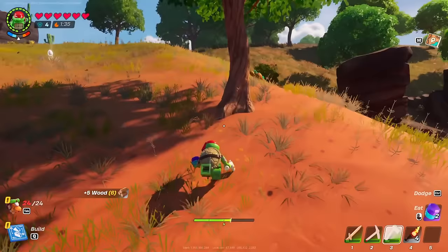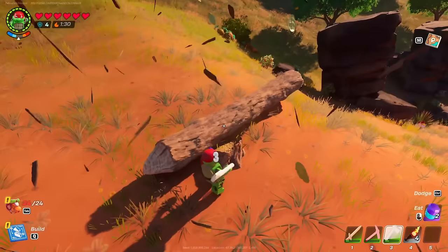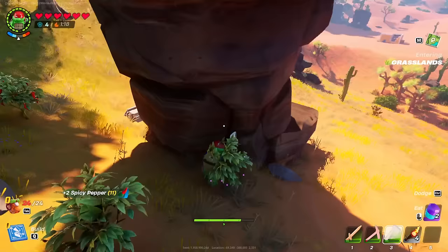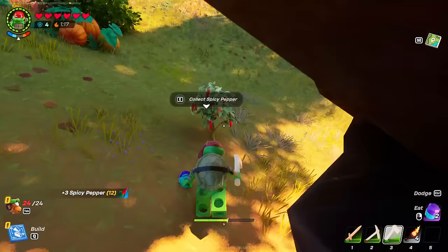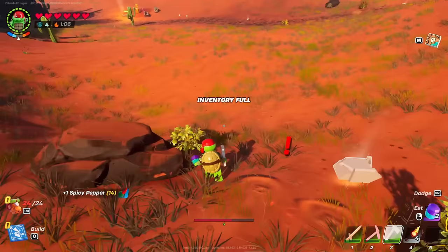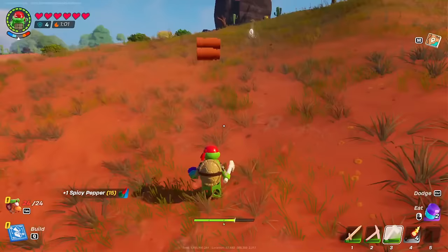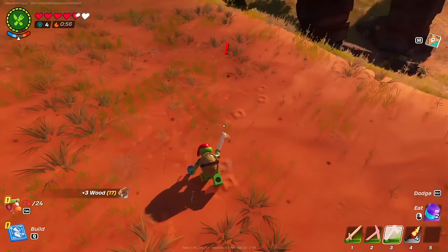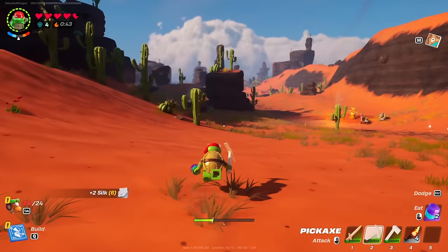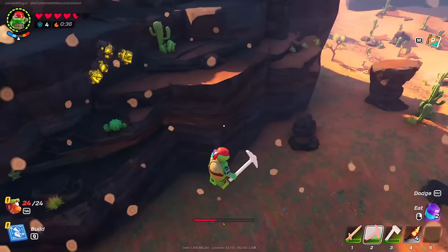I grab a little bit and see more spicy peppers over there — I really want more of those since extracting desert-exclusive resources is my main goal here. Entering the dry valley — very cool! I wonder if there's a way to grow spicy peppers. I see one right over there. I need to figure out how to get the cacti too — that'd be another big thing. Who's hitting me? It was an invisible spider — that's spooky! I also want to figure out the geysers — can they cool me off? Whoa — no fall damage off a geyser! So cool!